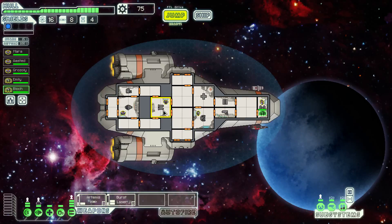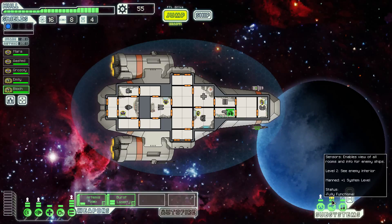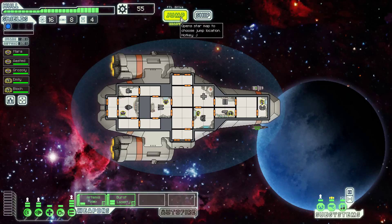I wonder if it matters having two guys on a system — doesn't seem like it. Well, let's put one on oxygen; it's always necessary to have one there just in case. Let's go into the ship and buy another power bar so we can have full power on everything. I'm gonna see if I can get them to activate or interact on these consoles — yep, that worked. Sensors: enable view of all rooms. Apparently I got one more system level when I manned it. Let's jump.